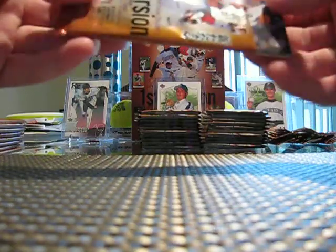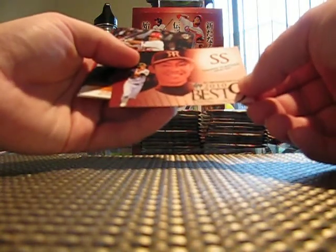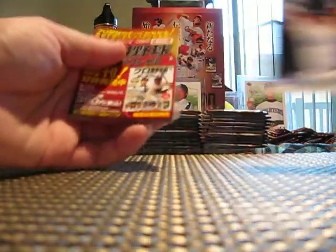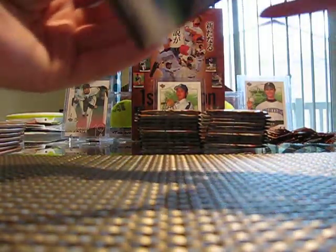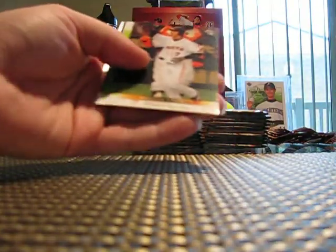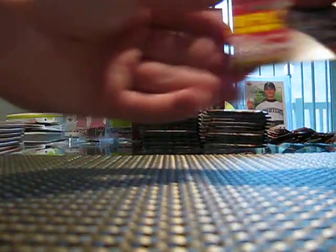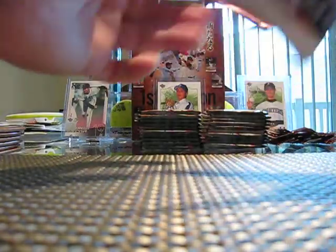Really hoping for some cool Darvish, of course, but also Wei-Yin Chen. I'm really trying to get a lot of his cards - I started kind of a player collection of him. There's a Rookie, a Best 9 card, Matsuda, Figaro, and Ortiz. There are 30 packs in here too, so lots of cards. There's a Chiba Lotte Marines mascot card - I love these mascot cards. Hey, there's one of those lightning cards - I really like these. These cards feel almost like metal. They're really cool cards.